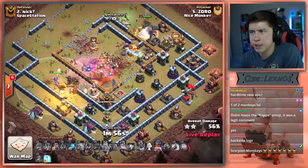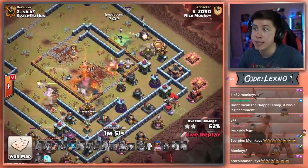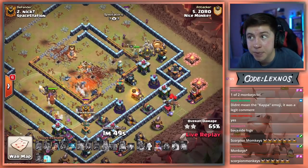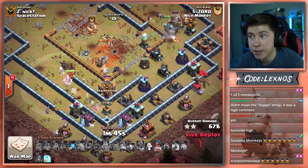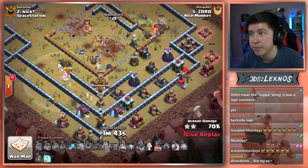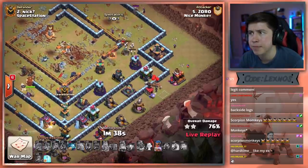Pops a Queen ability, she takes out the enemy Royal Champion. He still has his Royal Champion that he drops from the top side of the base to keep the cleanup Witches alive. The Warden on the south side — all the troops in front of him die. He might go down soon as well, but he's actually going to grab a few more percentage points. He might get this — he still has a Freeze to keep this Royal Champion alive.